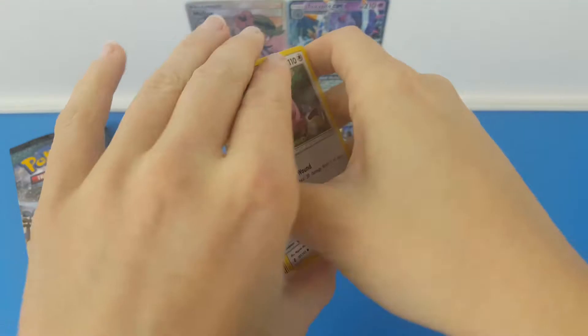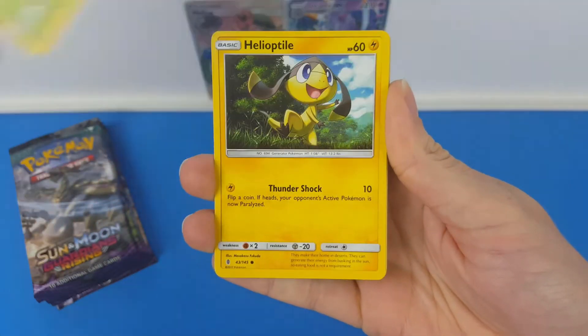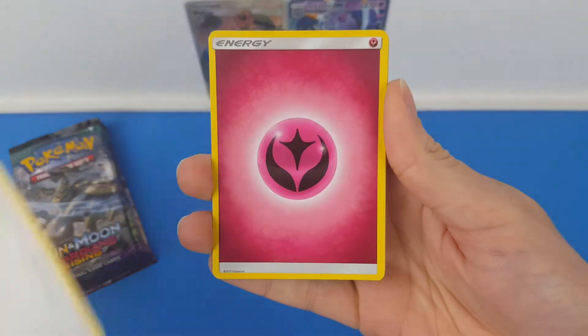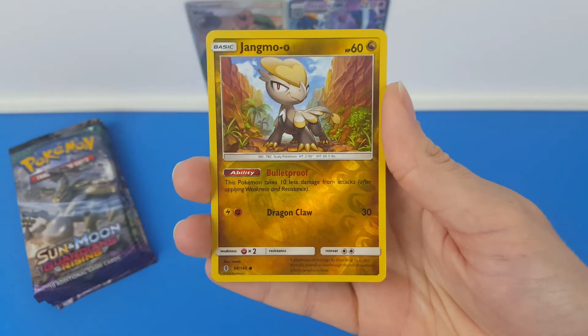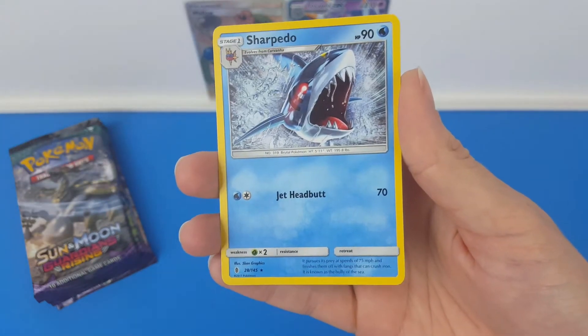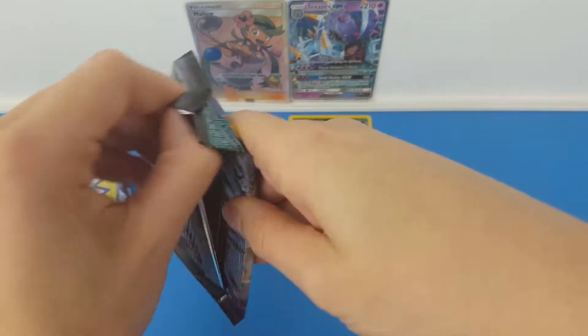Will this break our streak? I really hope it does. I'll be so sad if we don't get any Ultras in this part. We have Petilil, Helioptile, Tentacruel, a Stufful, a Fairy Energy, a Field Blower, Sudowoodo, Lampent, a Reverse Jangmo-o, and the rare is a regular rare Sharpedo. Down to four packs and we've had nothing apart from that Reverse Rare Pangoro so far.